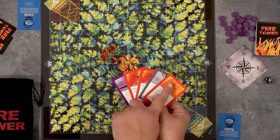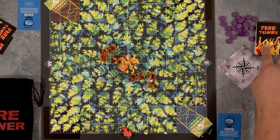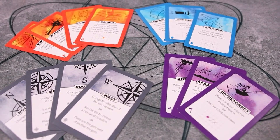Next, the active player can either discard as many cards as they like from their hand and draw back up to their hand limit of five cards, or they can play one card from their hand as an action. There are four main types of cards in the game: fire cards, water cards, wind cards, and fire break cards.